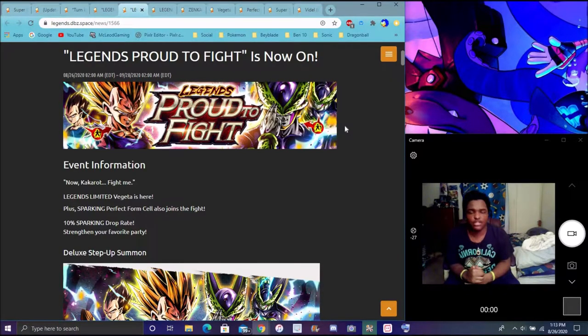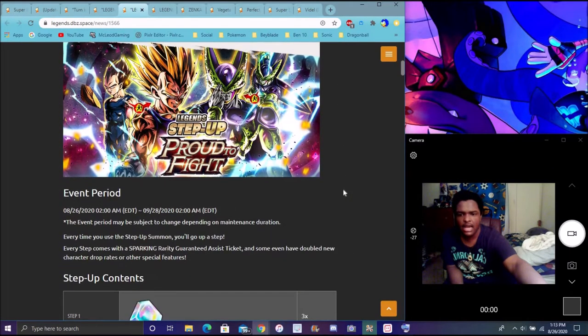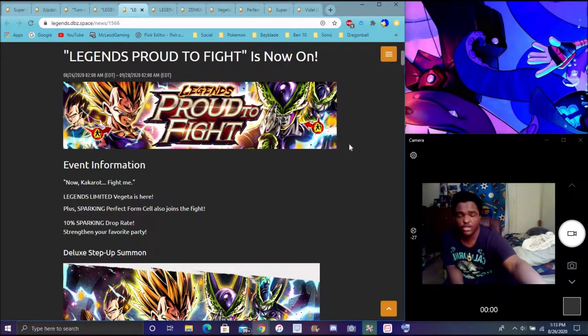There's a Proud to Fight — Warrior banner with Legends Limited units. They're not going to be back for a long time, kind of like Sparkling Frieza and others. We had the step-up banner — the old Majin Vegeta one had Goku Black and others. That step-up banner uses crystals. We also got lots of new EX units.